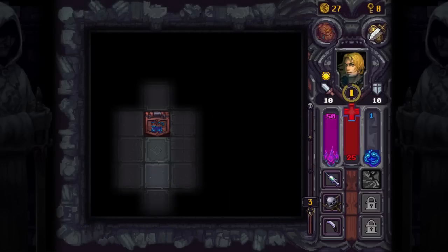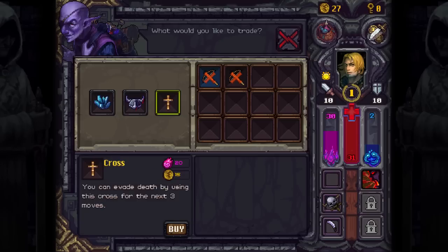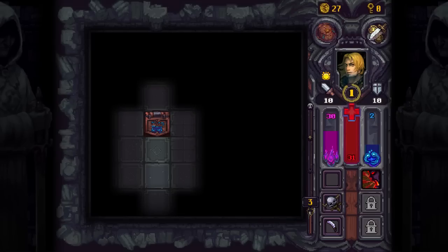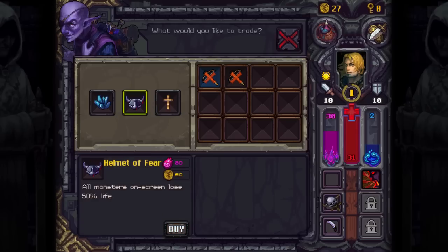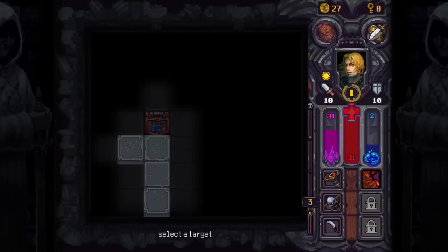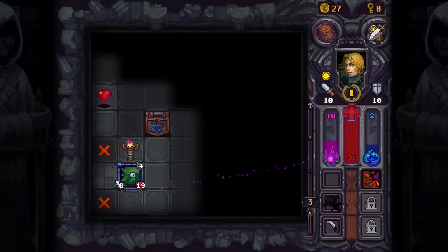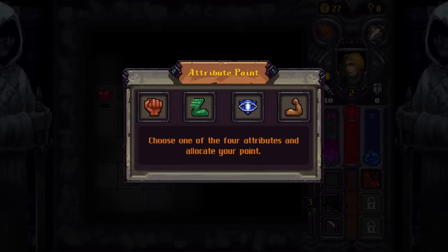Hello, what is this? Ten life and one mana, costs 20 soul — let's do it. What would I like to trade? We can get a Helmet of Fear — all monsters on screen... so these are items. Evade death. Okay, let's not actually trade with this guy. These are use items — I didn't actually know items were single use. Interesting. Let's use this: stick to a reveal tile and unlock its surrounding 3x3 mist tiles. And now it looks like we go up to full health for leveling up!